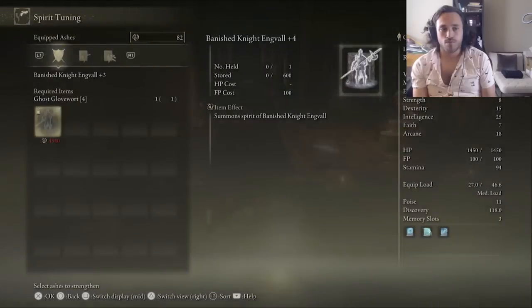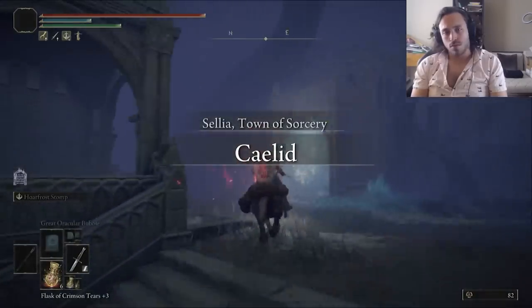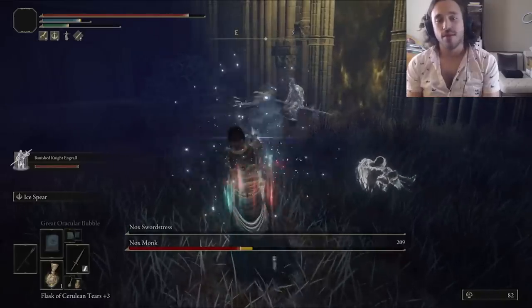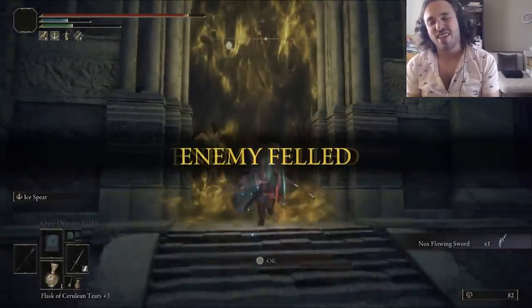Now we can level up Aang a bit — not all the way unfortunately, so I head to Sellia, Town of Sorcery, to kill a boss and get an item I want. After doing some horse parkour, we enter the arena of the Nox Swordstress and Nox Priest, which are just some overworld enemies from Nokstella that they tried to pretend are a real boss. It's easy and gives us the Lusats staff, which is the best intelligence scaling staff in the game, at the penalty of double the magic cost.